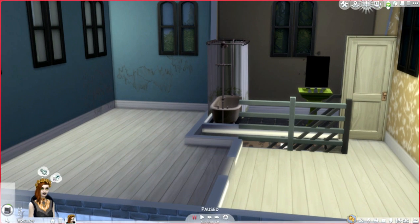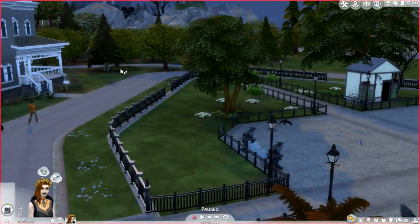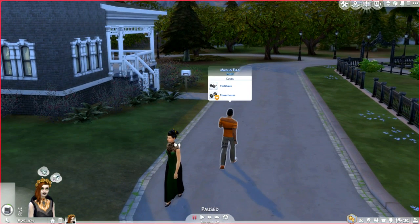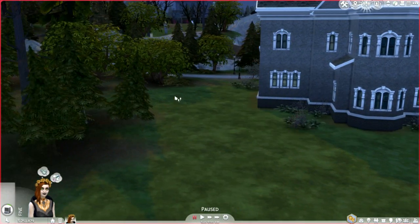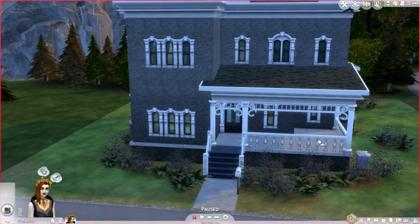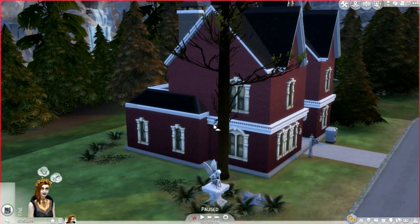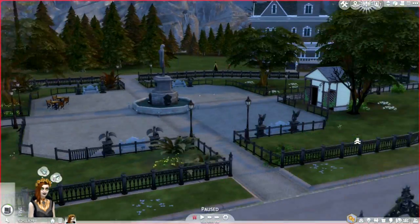Those are all the objects in the build mode — quite a bit! This is the world. Here is a park in the middle of it and some sims just hanging around. I think Marcus is in the wrong place at the wrong time — I would definitely not want to be there. Here is the other home that you can buy, but I'll let you experience that on your own.